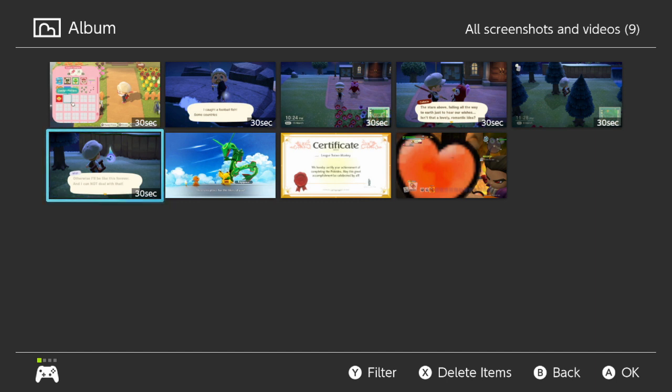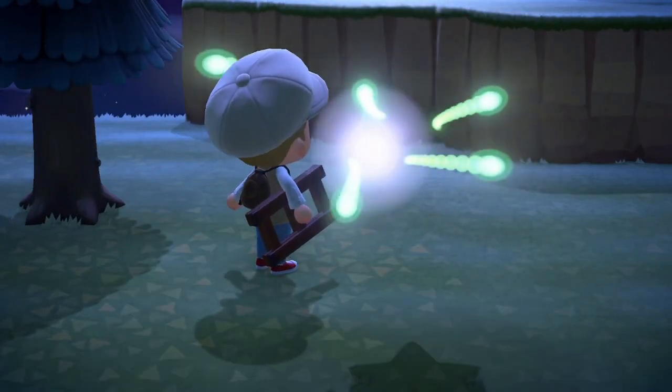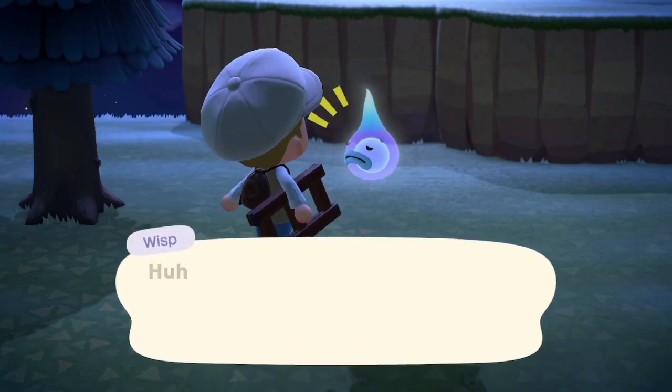We're going to be talking about how to get Wisp. I'm just going to show you quick clips, because it is a random spawn. Wisp is a random spawn — he'll appear sometimes at night, usually past 7pm in the northern parts on the hills of your island.